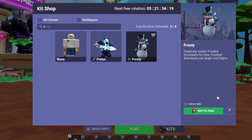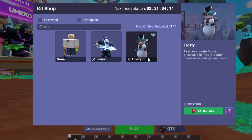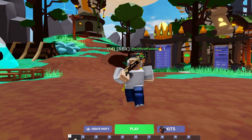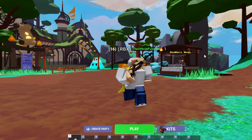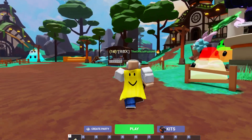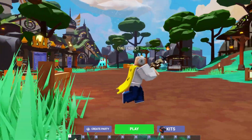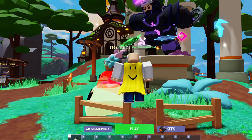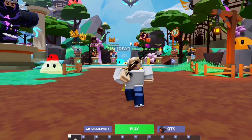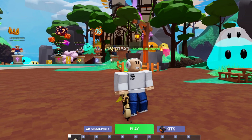If we type in 'frosty' you can see I don't even have this kit — I'd have to use my kit rental — so it's definitely an old kit in the game. Since they're doing changes to the Frosty kit, I'm assuming they're probably going to be bringing some Christmas kits back for a limited time, or even potentially adding new ones. So there's a lot to look out for: lobby currency, kit skins, potentially new kits, and maybe even some limited time modes. As we get closer to the update we'll keep you guys updated.